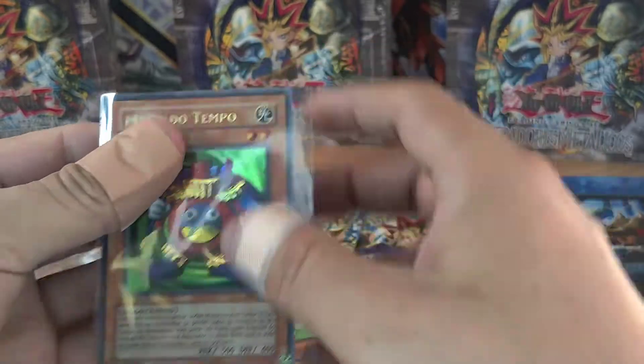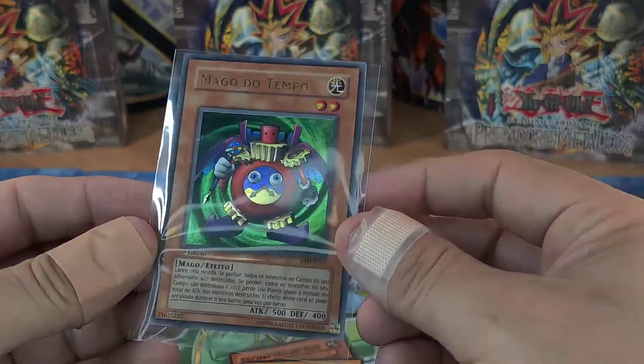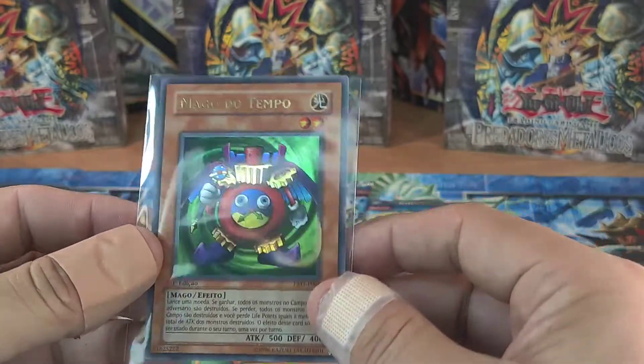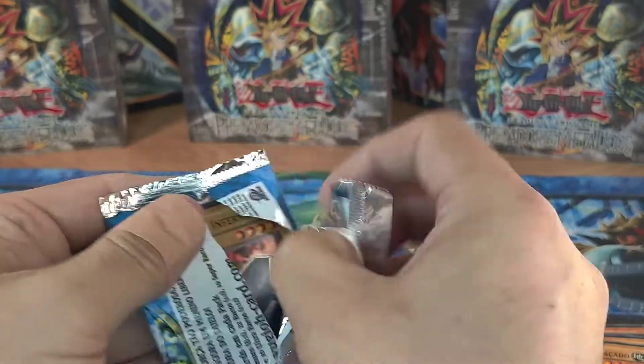Time Wizard first edition - it's not the Gate Guardian but it's really close to the Gate Guardian itself. Really happy about that pool, and I'm pretty sure it's going to be my favorite one of them all.